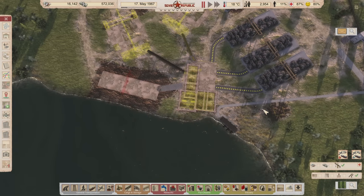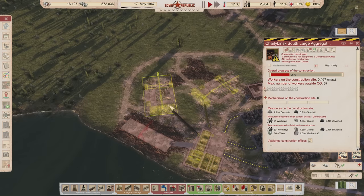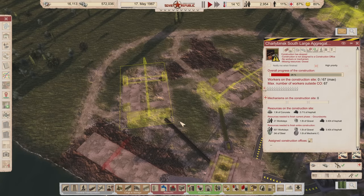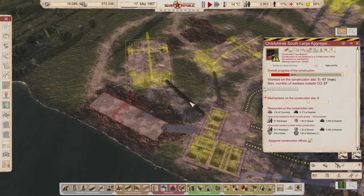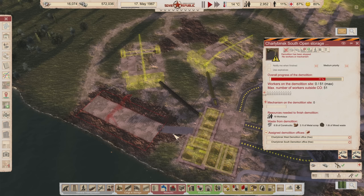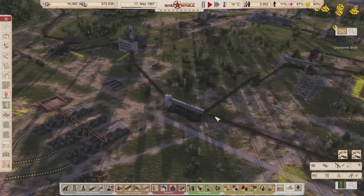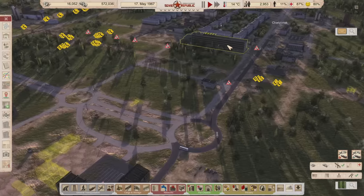I'll talk about what's wrong with this setup, how it's supposed to work, and where everything is supposed to be. I'm going to pause construction on this for now — I don't want them to commit resources to it just yet. Most likely I'll tear it down, but just in case I change my mind. These two things for sure need to be torn down, so we're going to get crews out here to do that. While we're doing that, I'd like to come over to the technical university.